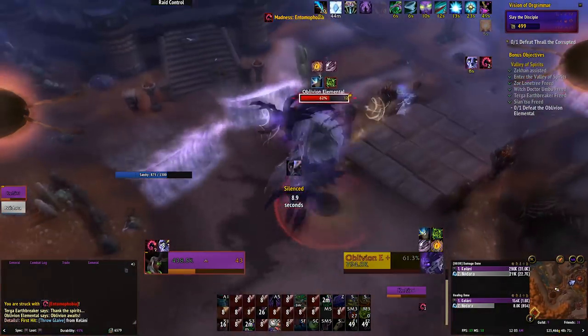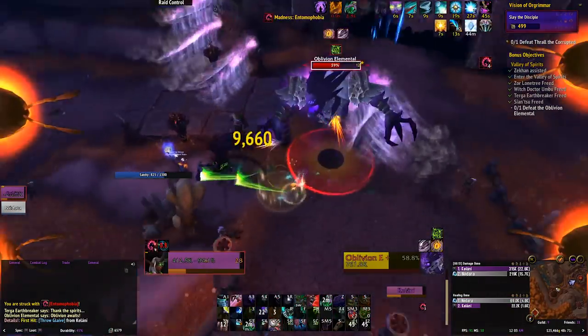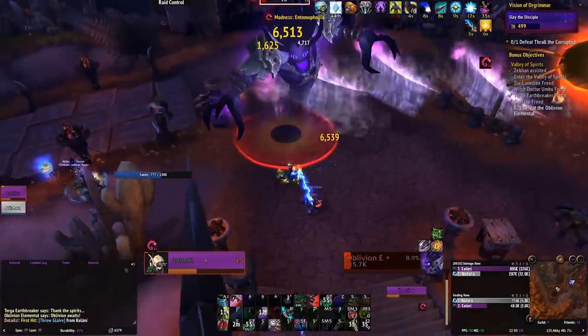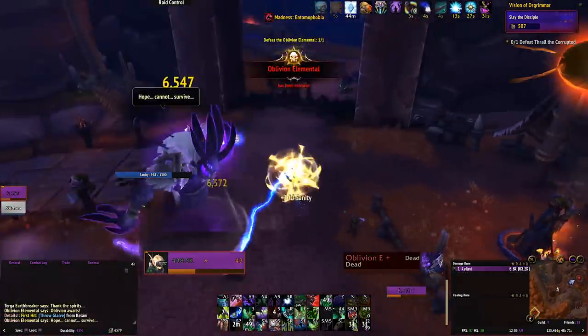This area also has one of the easier mini bosses. Just nuke him down, collect your golden orb whenever he pops it out, dodge the waves as best you can, and make sure you have enough sanity left to take on Thrall.